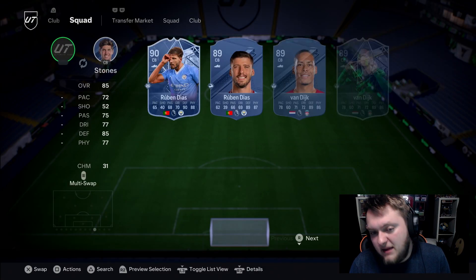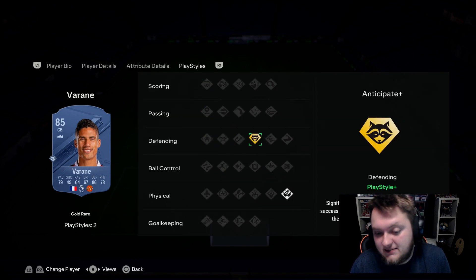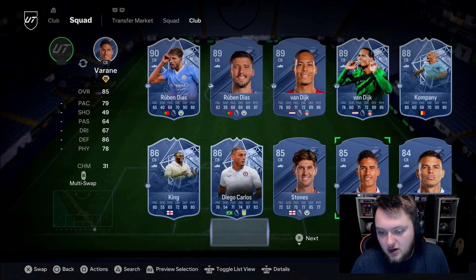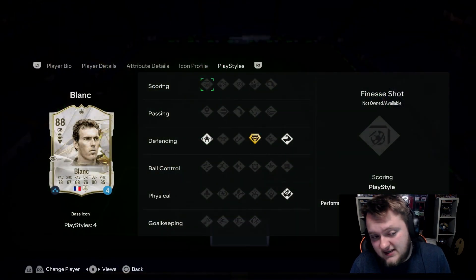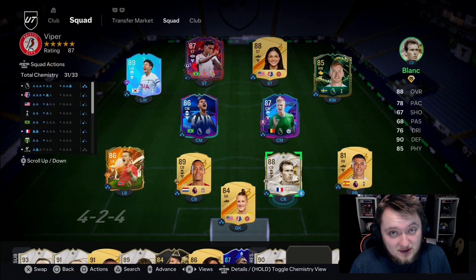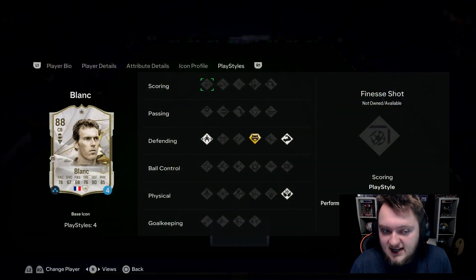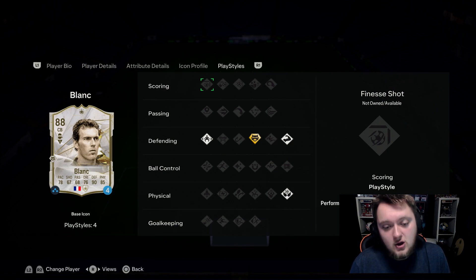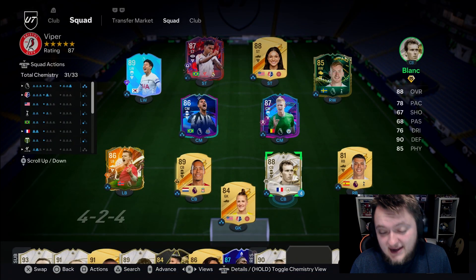Varane has really bad balance, his passing is okay, and he only has Anticipate Plus as a defensive play style — so he's quite a lot worse than Blanc in this discussion. You're really looking at probably the best affordable centre back on the game right now. I recommend him to everybody who plays somewhat aggressively with their centre backs. He's probably going to be my favourite centre back for the next few months — he'll last you till TOTY. He's French and an icon, which means chemistry links are incredible.